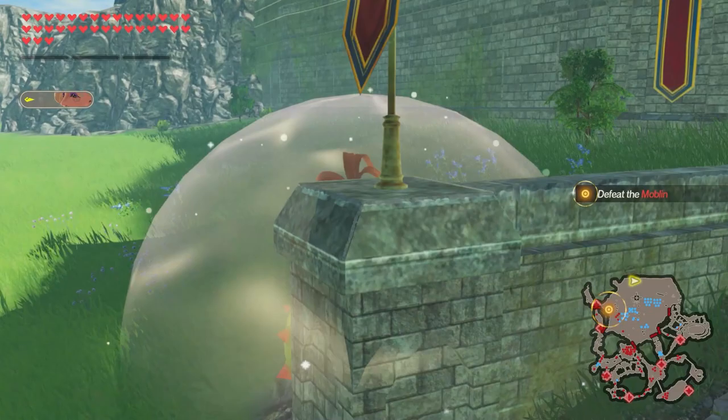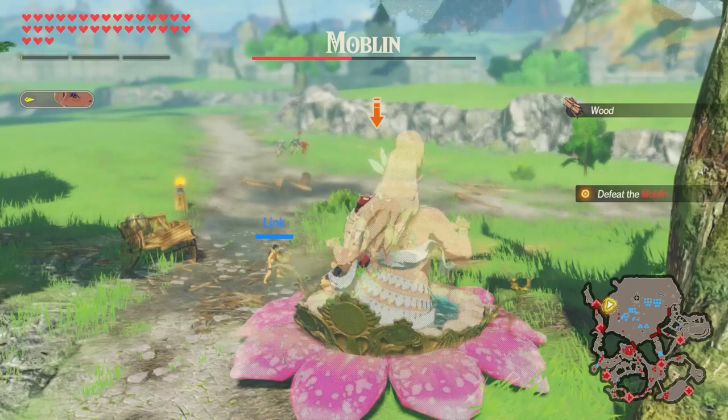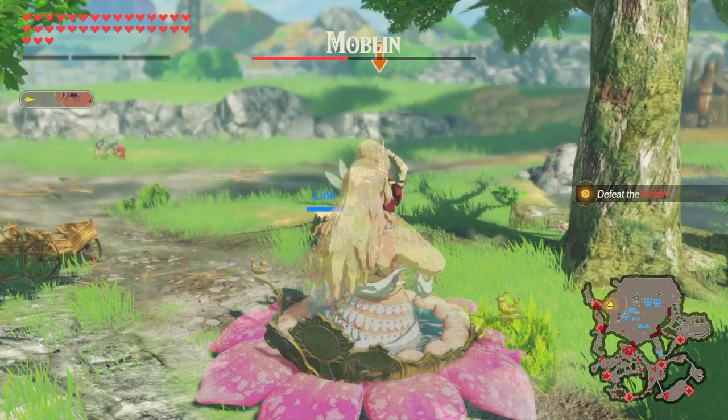Because Miha can make a shield for Team Flower Power, we lose the ability to do perfect guards. Even without perfect guard, we still have access to Flurry Rush. This can be triggered by dodging with B right as a boss is about to hit us - once it triggers, we just mash Y to destroy their weak point meter.